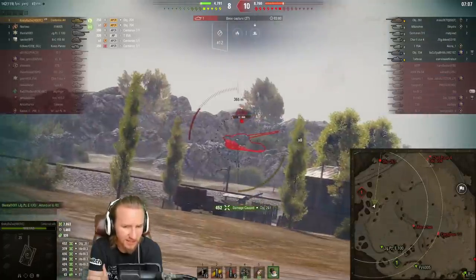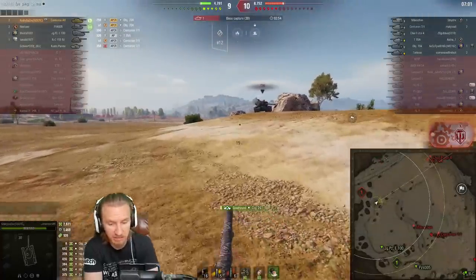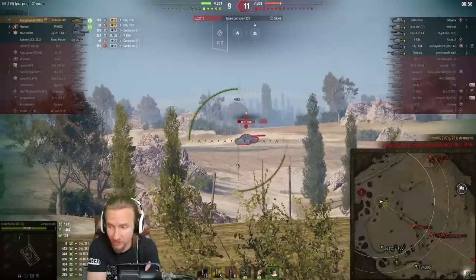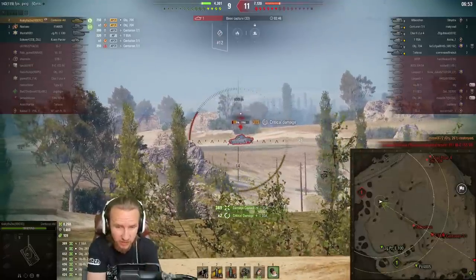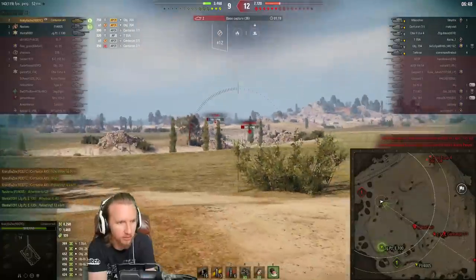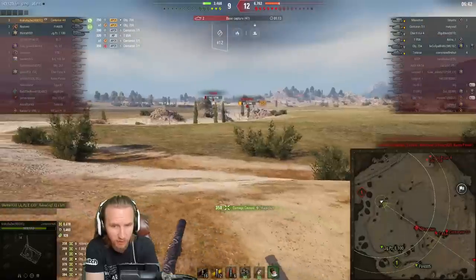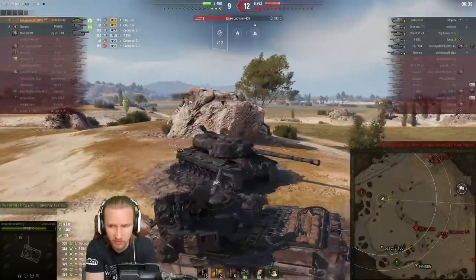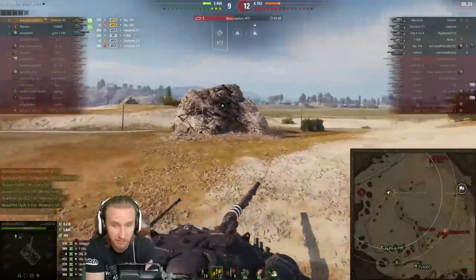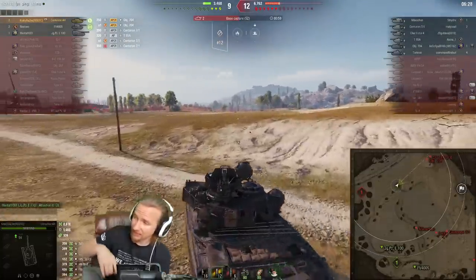Cracky decides not to reload a Hesh round there — I think an Intuition switch would have been a much better use of their ammunition. But when the Centurion Action X carries 68 rounds of ammunition with 26,000 potential damage, you don't really have to worry about that too much. With 14 HEAT rounds left in the tank, even though Cracky has been firing quite a lot of HEAT rounds, they shouldn't be too concerned. Through the upper hull there of the Mäuschen, but unluckily a low roll leaves them on 37 hit points. Can you believe?